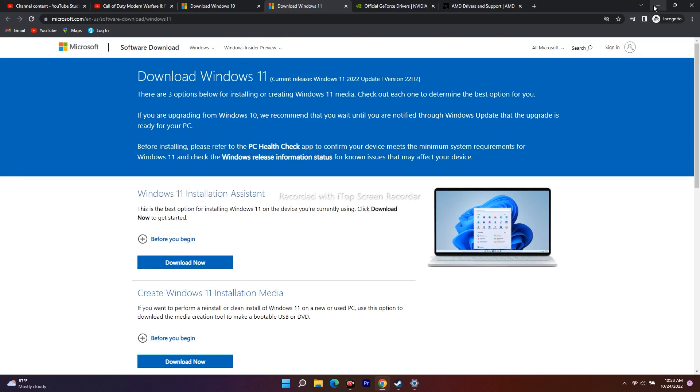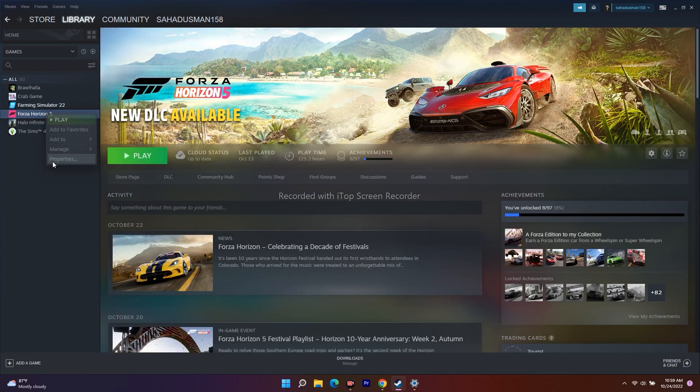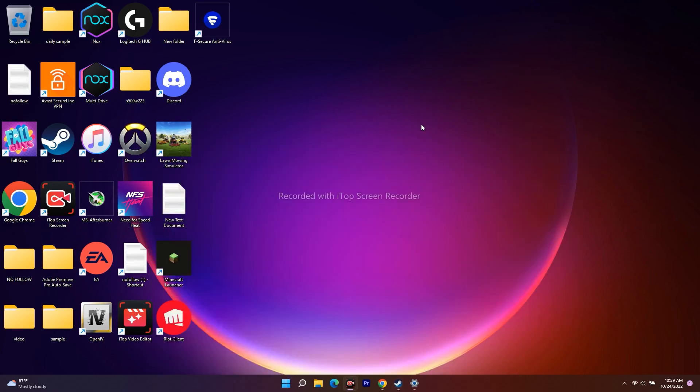The next fix is to disable the Steam overlay. Go to Steam, select the respective game — in your case, Modern Warfare 2 — right-click and go to Properties. Under the General tab, you'll see 'Enable the Steam overlay while in-game' is most likely checked. Uncheck it, make sure it's unchecked, then launch the game. That might fix the issue.